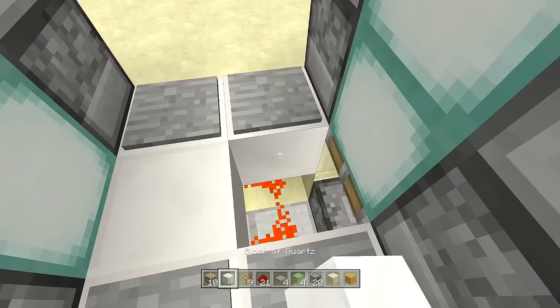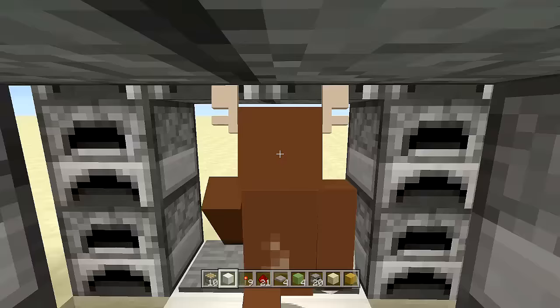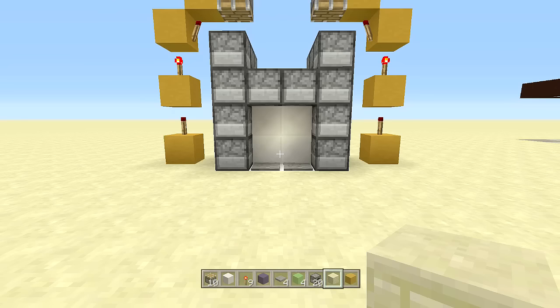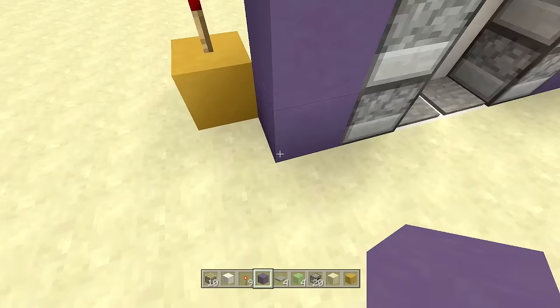When you hit it the door goes all the way up — don't forget the blocks in the middle — and when it comes back down it looks great. You can walk right through the door. Now just take out your block of choice for the sides and clean up the sides so you don't have to see any of the redstone whatsoever.